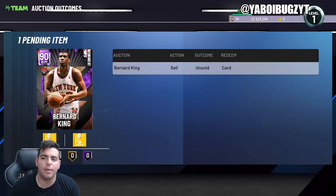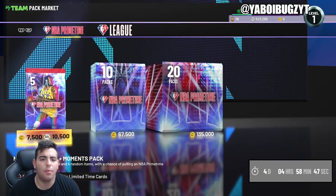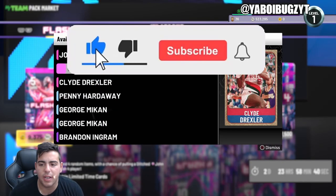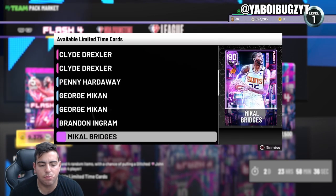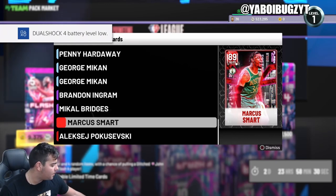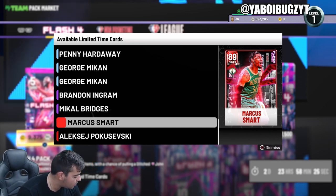It's your boy bugs back on another NBA 2K22 MyTeam video. Today we're gonna have some new flash packs dropping. We got Clyde Drexler, John Wall, Penny Hardaway, George Mikan, Brandon Ingram, Mikal Bridges, Marcus Smart, Poku, and yeah, that's what we got. Honestly, the content is mid-tier — definitely not the best content I've seen. We're just gonna go over this content.